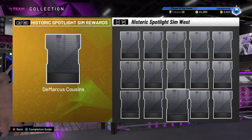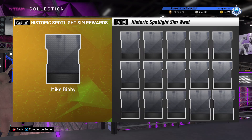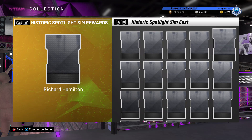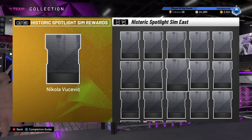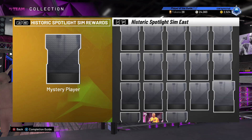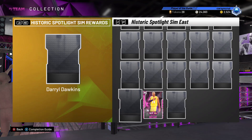Looking over here: James Harden, Derek Rose, Kemba Walker, Bargnani, Roy Hibbert, Kyle Korver, Kevin Garnett, Brad Daugherty, Karan Butler, Ben Baker, mystery player, and Daryl Dawkins. More mystery players — nice.